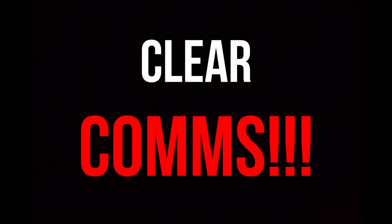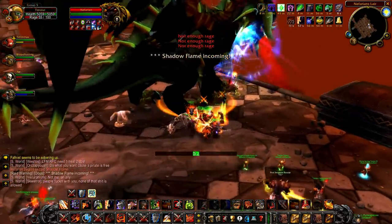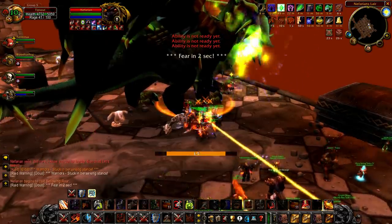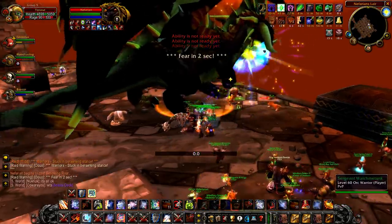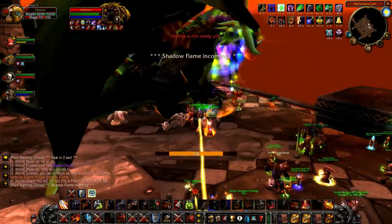And number 15, my final tip for Blackwing Lair progression: Blackwing Lair is a communication-heavy raid. Tanks need to be calling out taunt rotations, orb controllers need to be coordinating, bombs need to be called out, threat tables need to be called out, gauntlets need to be coordinated, class calls, CCs, so on and so forth. While BWL isn't a mythic difficulty raid, it can be pretty punishing, so make sure to keep Discord lines clear so your group doesn't fumble one of the mechanics — especially when it comes to threat and aggro.